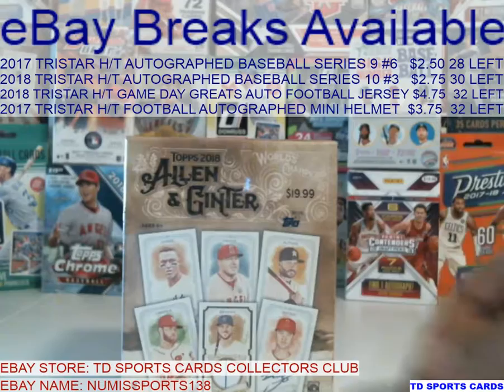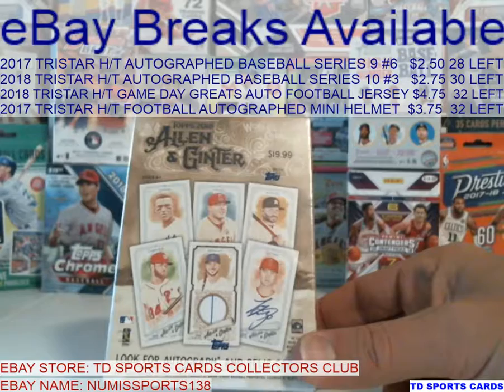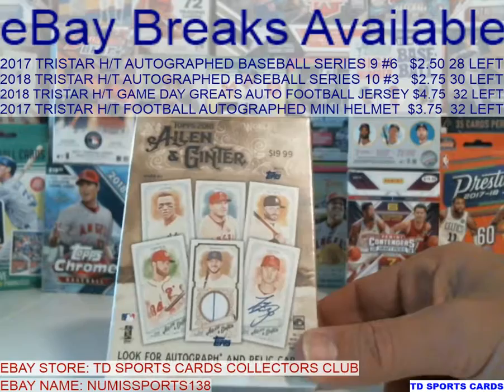Hello everybody, this is Tim with TD Sports Cards. Today we're going to open up a blaster box of the 2018 Allen and Ginter. I haven't pulled anything crazy — I haven't pulled any Ohtanis, haven't pulled any of the really good rookies, no autos.